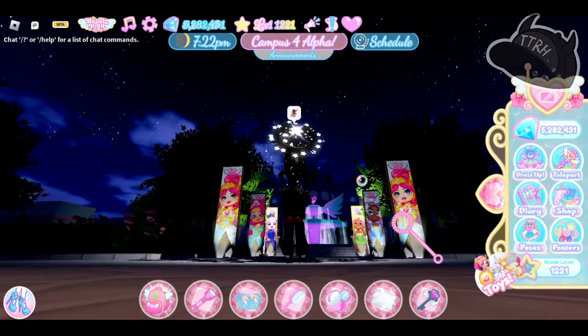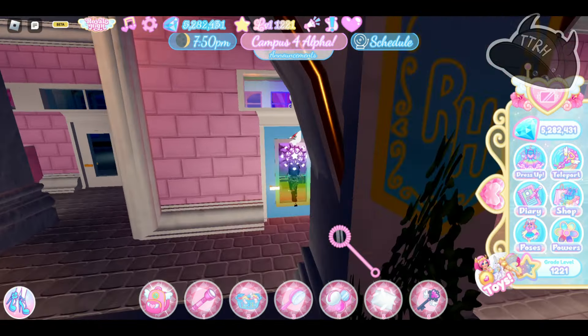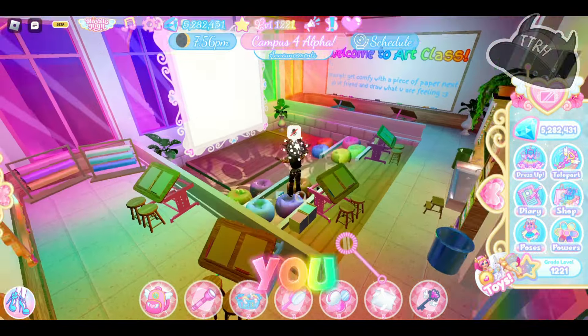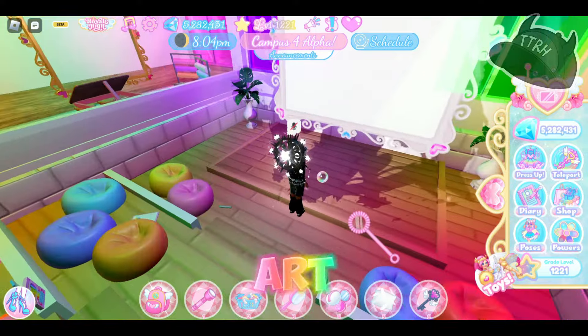It's dark — low key that looks pretty. Let's run to the right and see what's over here. Wait, that's the art class! The doors don't have animation yet. Oh, this is cute — can you still do free draw here? I guess not.